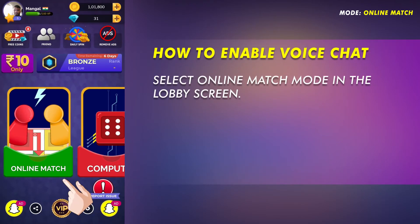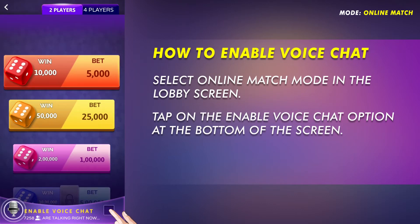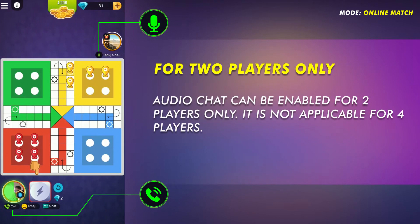Select Online Match mode in the lobby screen. Tap on the enable voice chat option at the bottom of the screen. You will have to tap Allow to give permission to record audio. Audio chat can be enabled for two players only — it is not applicable for four players.